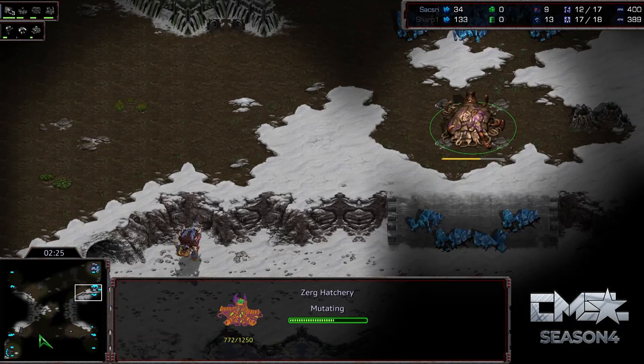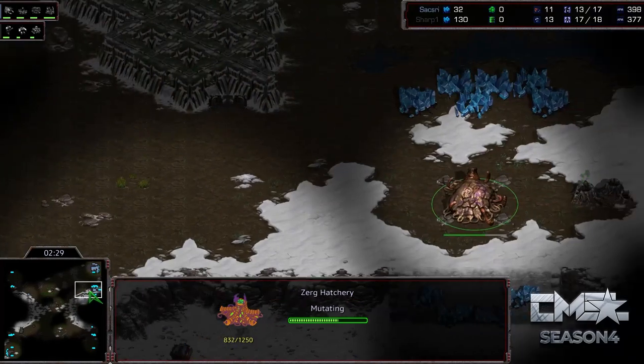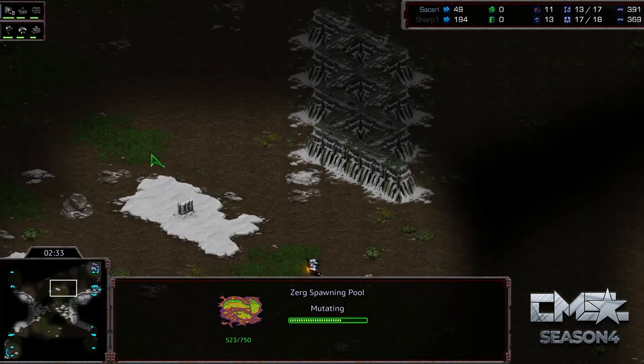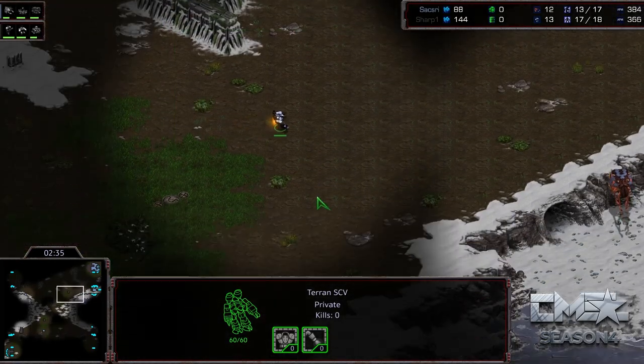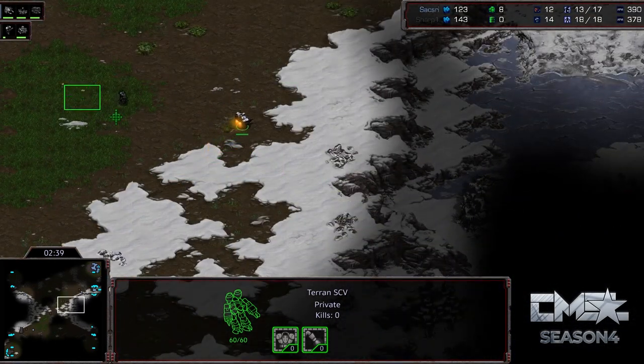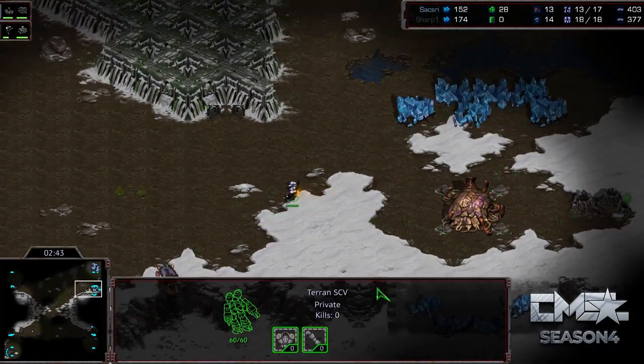But since Saxry is cross map, the rush distance is so much further that the odds of really getting damage done here are very slim. When you do an opener like this, most people agree you have to kill at least two drones to be even. Maybe three drones gets you ahead. So let's see what he gets done.